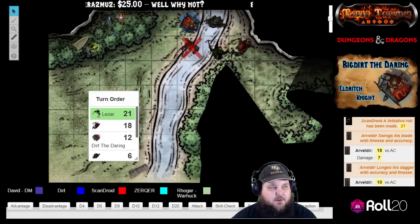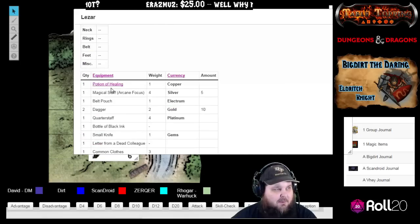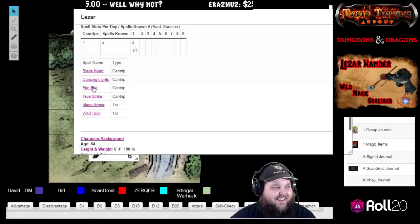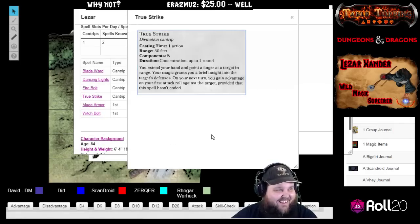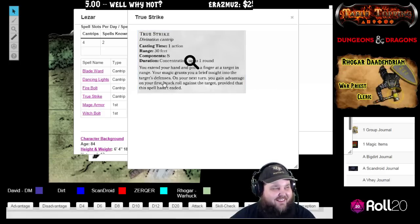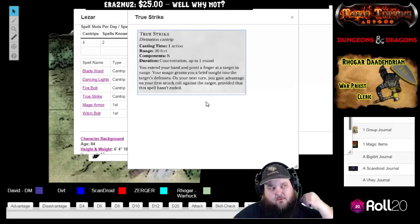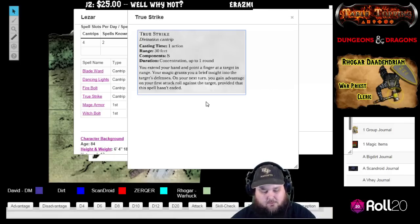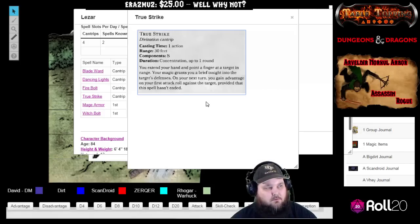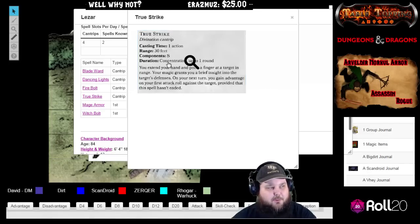Refresh me on what True Strike really does. Sure — it means I win, Dave. It's an instant kill, a finger of death, 666d6 damage! No, you extend your hand and point a finger at a target in range; your magic grants you brief insight into the target's defenses. On your next turn you gain advantage on your first attack roll against the target, provided the spell hasn't ended.